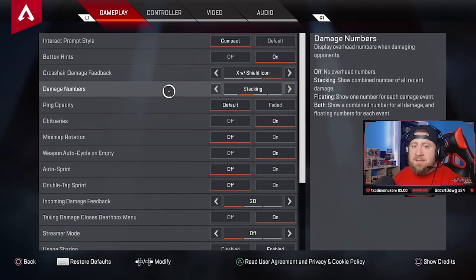Damage numbers — this is important. Put your damage numbers on stacking. Floating is cool, I tried it, but stacking is where you want to be. When you make callouts for teammates like 'I shot 64 to purple' or 'did 98 damage,' you see the actual total number. If you have it on floating with a weapon that deals 11 damage per shot, it just floats individual numbers and you can't see the total. Put it on stacking — it will help you out immensely.